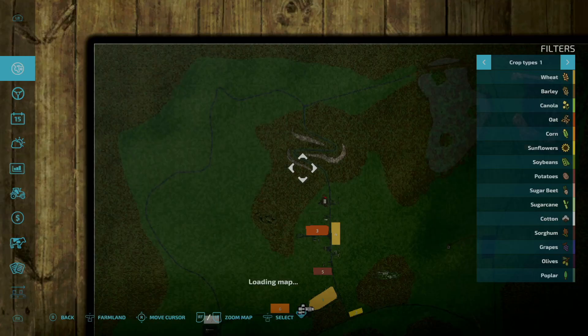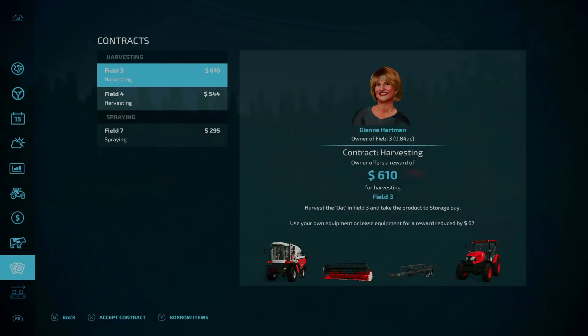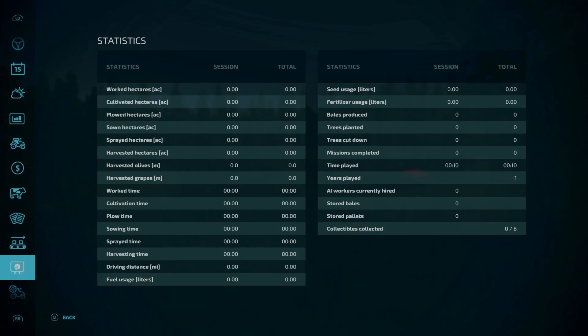You get a really good selection on this map. You do start with an animal pen — it is a sheep barn. Contracts are available, no productions to start out with, and there are 8 collectibles. According to the description, you can only locate them at night. They're these little white orbs that you're going to have to look out for.